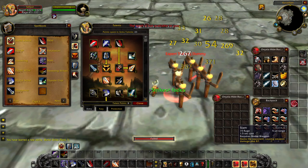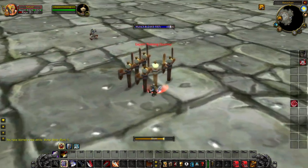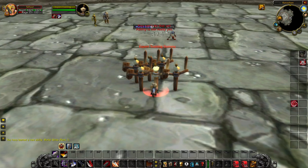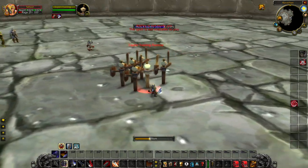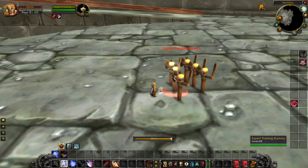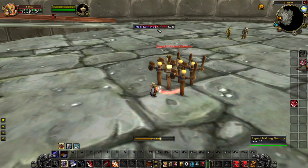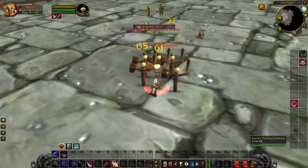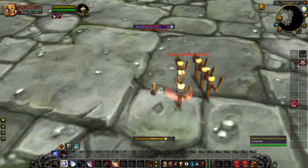Slam is now an Arms talent — it's been moved out of the Fury Tree, more suited for a 2-handed weapon specialization. On Wallcraft, Slam is very nice because it doesn't reset your attack timer and it's usable while moving. It still has cast time, so you cannot dodge, parry, or block during casting. It's primarily a DPS-oriented ability. Watch my attack bar — after using Slam, the white hit goes off right away, confirming the swing timer is not reset.